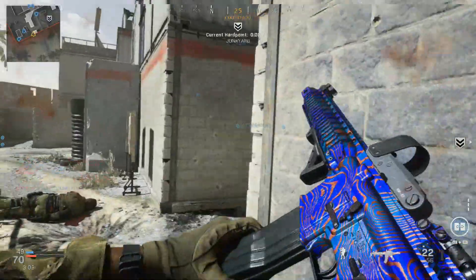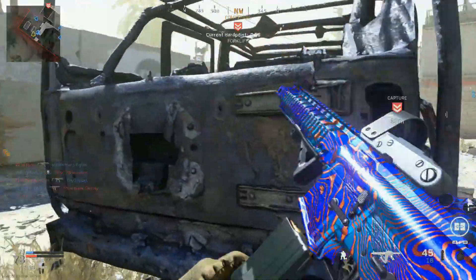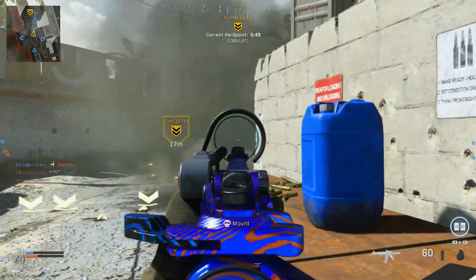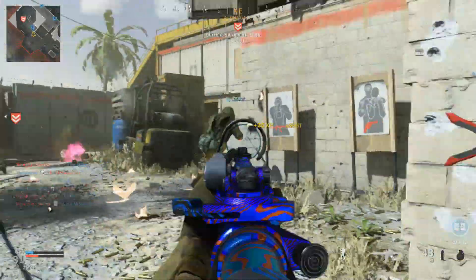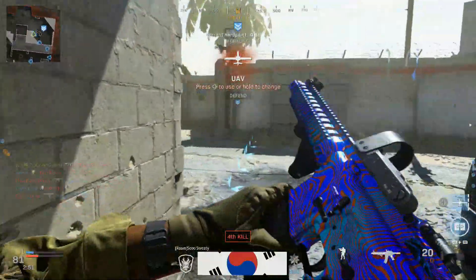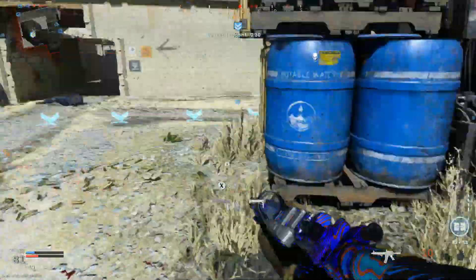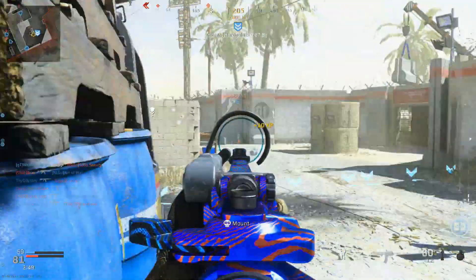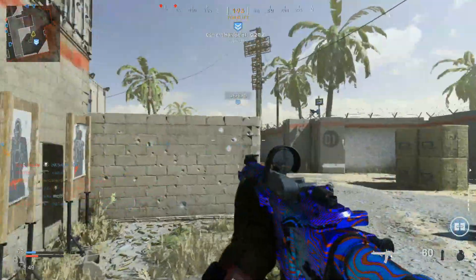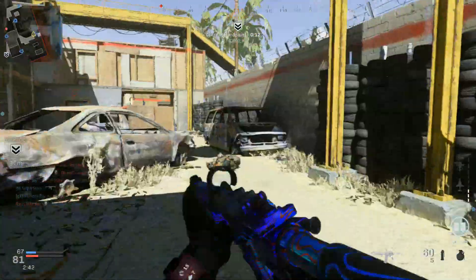If you run the 9mm rounds you'll definitely notice a little bit of a difference in fire rate, but the extra bump in damage you get with the 5.56 rounds definitely equals out and makes this play a lot better. You could replicate a similar setup between this and the original 9mm setup from my earlier video. One nice thing about the 5.56 is that without running Scavenger you can still scavenge ammunition because a lot of the guns on this game run 5.56, so it's easy to find ammo and you don't have to waste a perk slot on Scavenger.